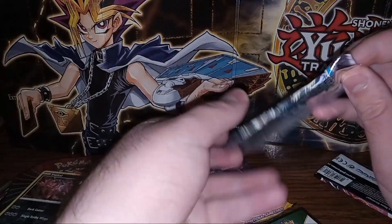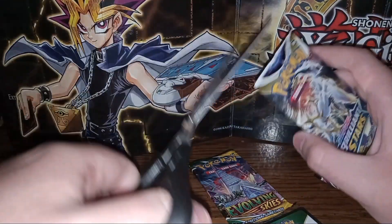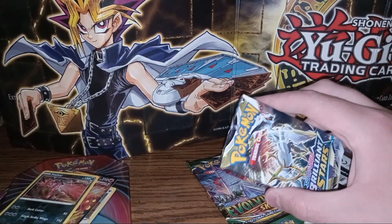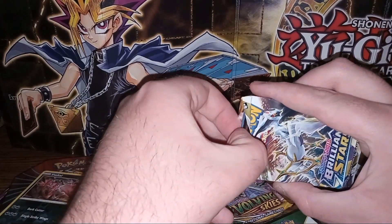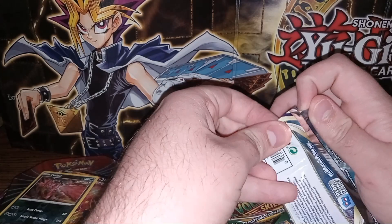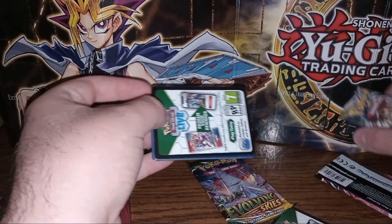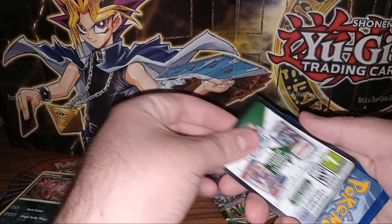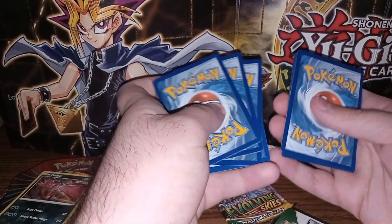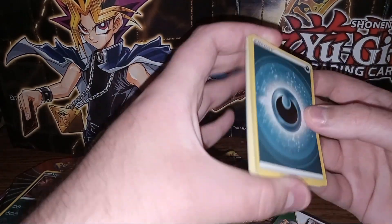We'll do Brilliant Stars next because I believe I already have the Charizard that comes out of this. So we'll go ahead and open it and save Evolving Skies for the last pack. Is the code card upside down in these again? Nevermind, they got it right this time. Put that aside and do four to the front.